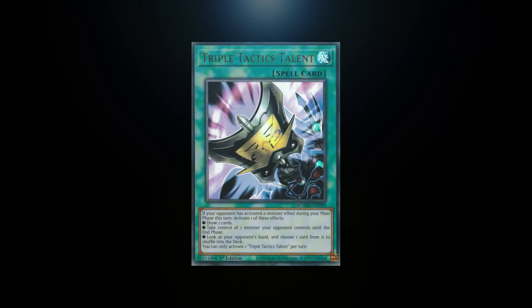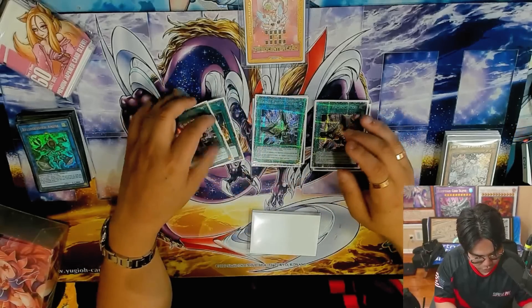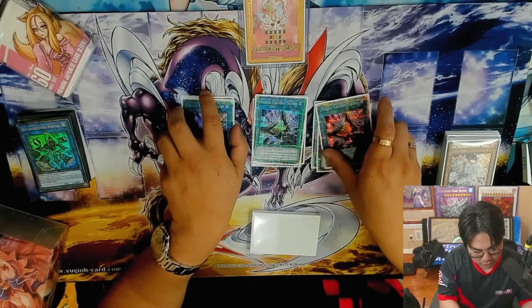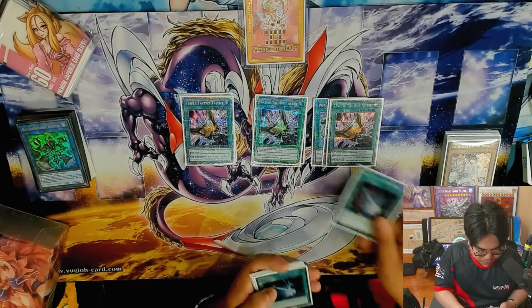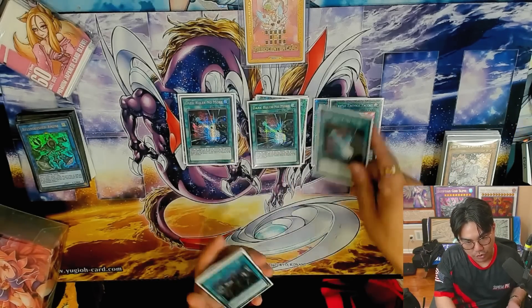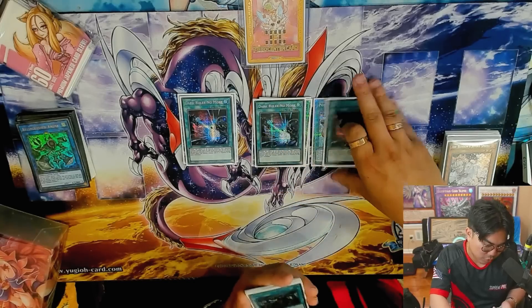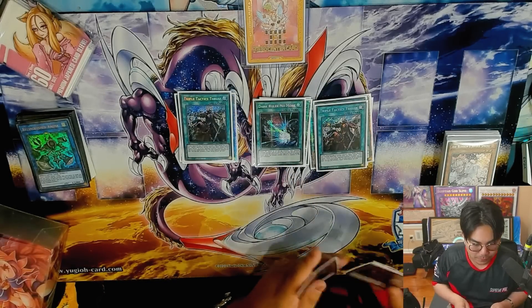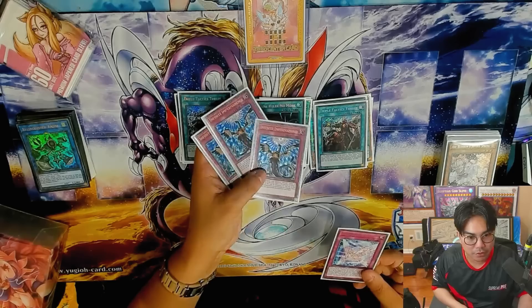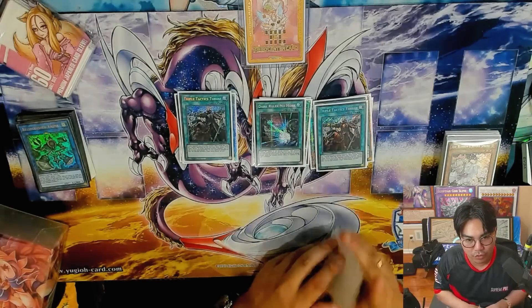Tactics is obviously absurd when you go first — looking at your opponent's hand, drawing two cards. Going second, this card can take your opponent's monster and throw it into Zeus out of nowhere, which is really, really absurd. For more going second cards, three Dark Ruler No More, which is amazing, and then two Thrust.